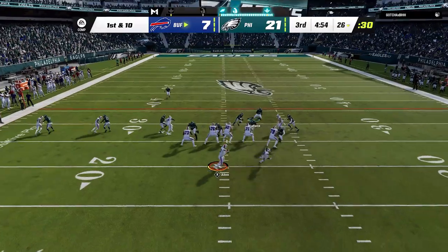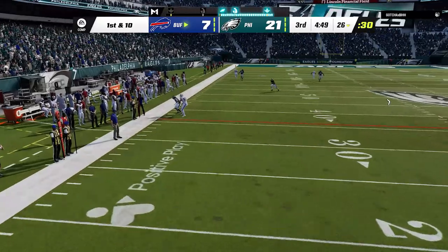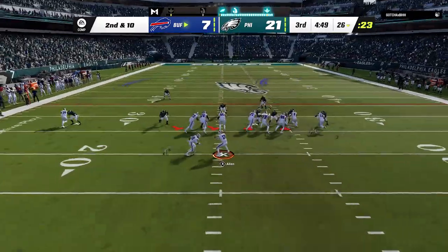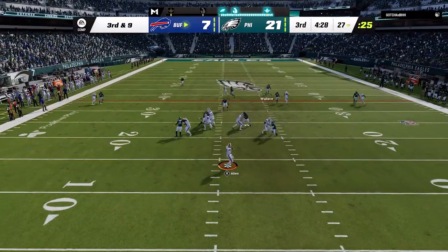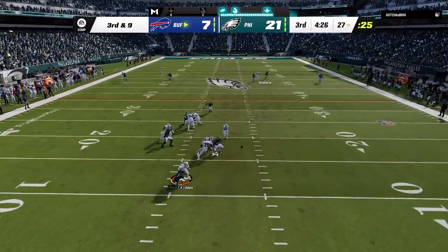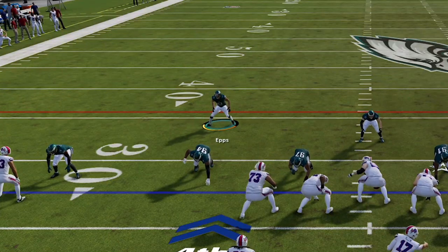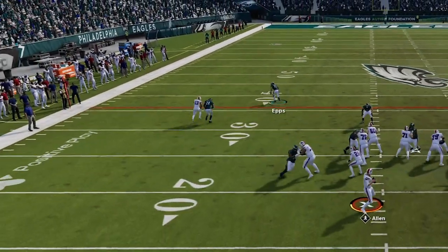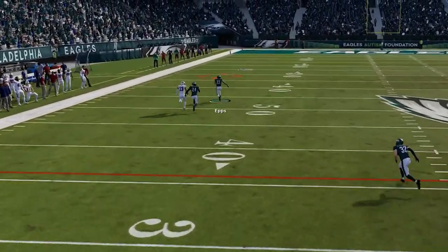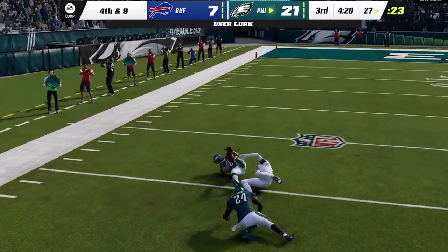He gets the ball back after the second half, but my cover 2 is still locking up, as his intended target has been the sideline more than his receivers. He tries to run an option, but I have my coaching adjustments set. So on 3rd and 9, the coverage is clamping and the pressure gets through to force a quick 4th and 9 that he decides to go for. I decide to play down with my safety on the side that only has one receiver, but since nothing is getting open anywhere else, I figured he would try to take a shot, so I bait him into throwing it up, and I come down with another pick that wasn't even close.